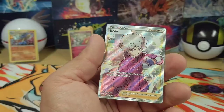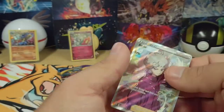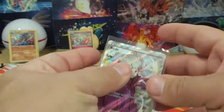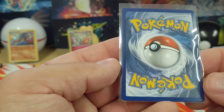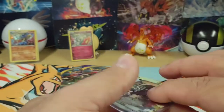Let's go! Not a waifu — obviously waifu trainer cards are worth more, cause we're all a bunch of perverts. Let's take a look at the back. A little thin on the right, but other than that it looks pretty good. No whitening. Let's go!